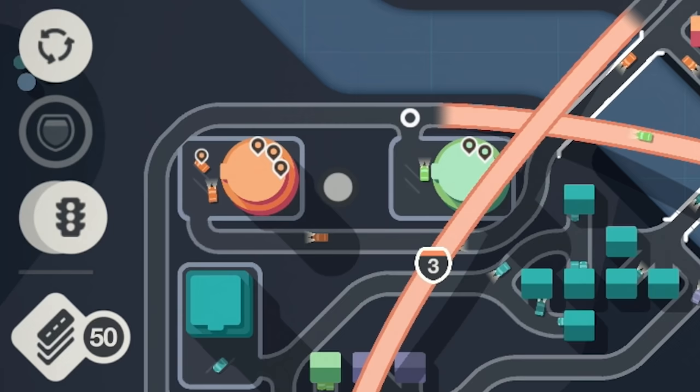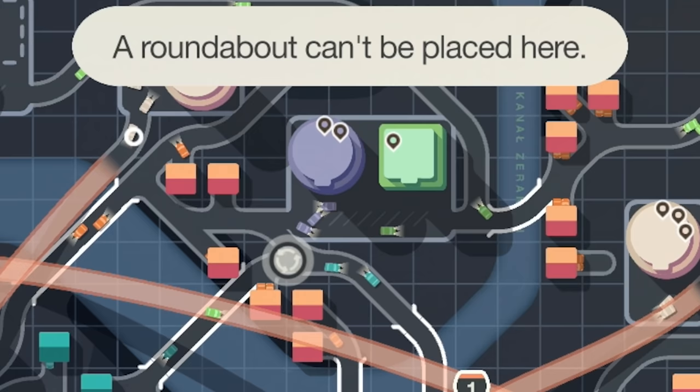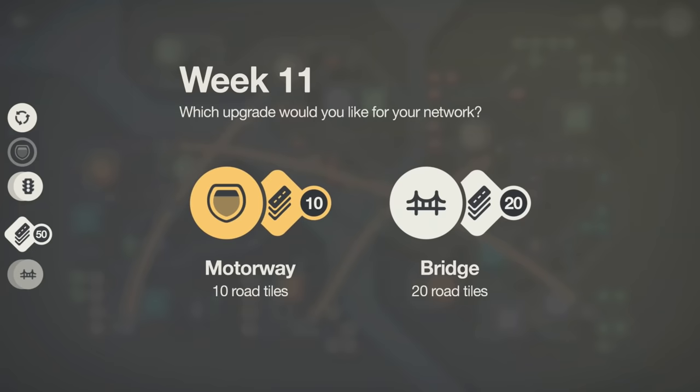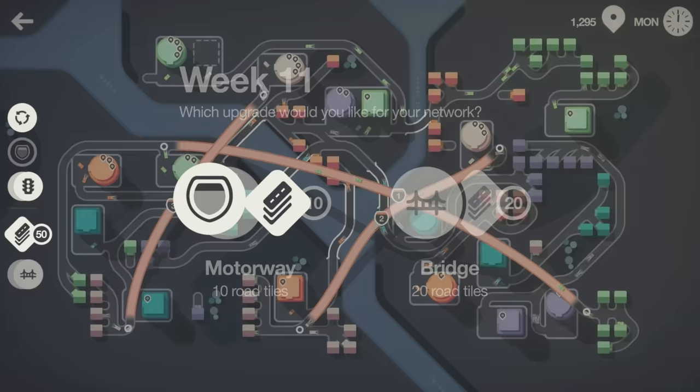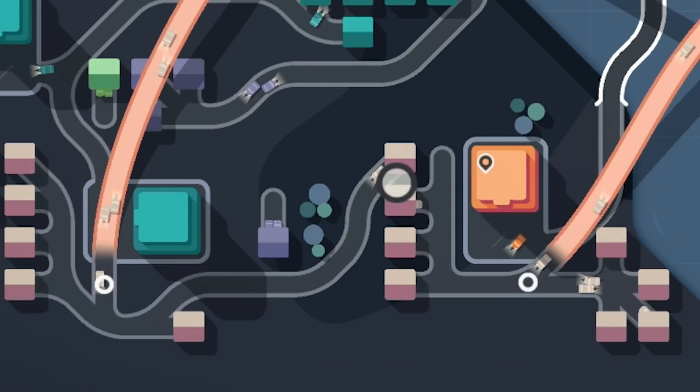Traffic in the middle isn't great. Can I even fit a roundabout? I don't think it'll fit — no, a roundabout can't be placed here. It's the end of another week and we've been given another motorway — yes please! We can use that to help make the network a bit more efficient. We've got a bit of a bread situation: it's full, and we've got our first alarm. Let's add an extra house from over there.